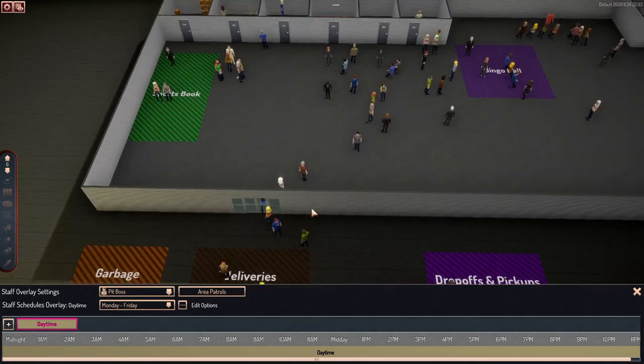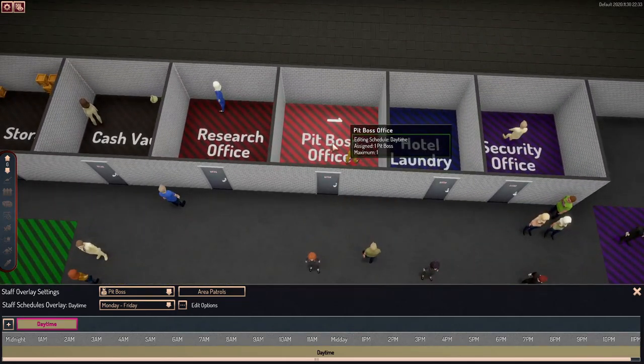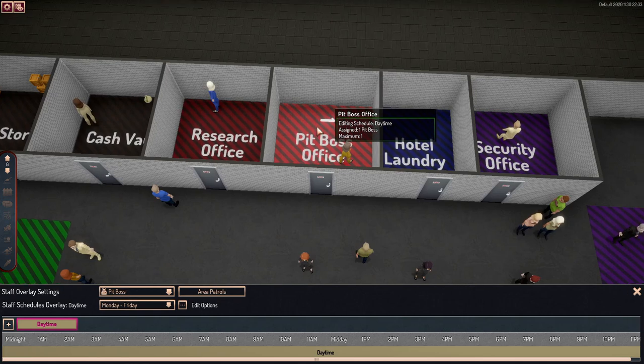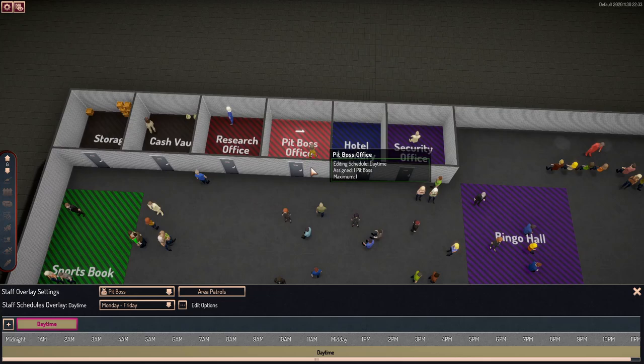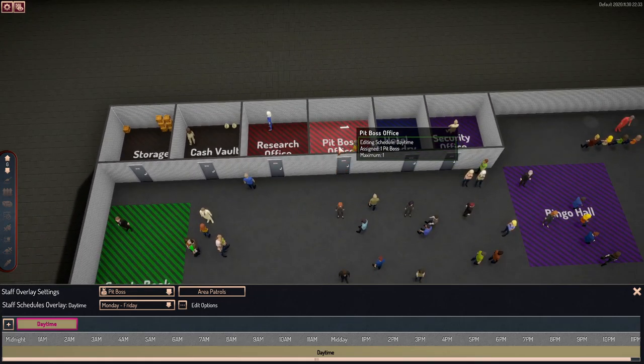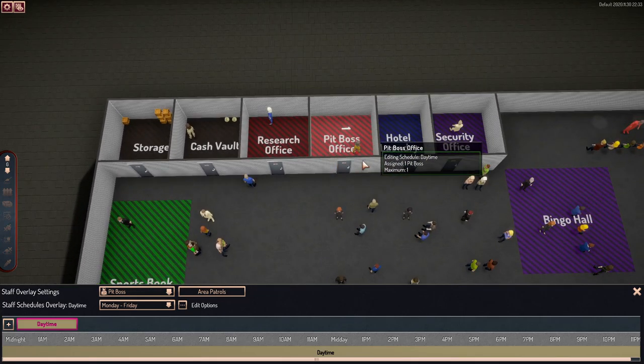Last but not least, you have your pit bosses. Your pit bosses have to be in an actual office. Again, maximum one pit boss per office. So you would have to create a couple of different offices.